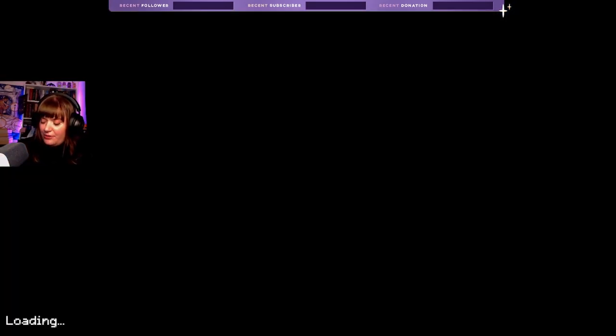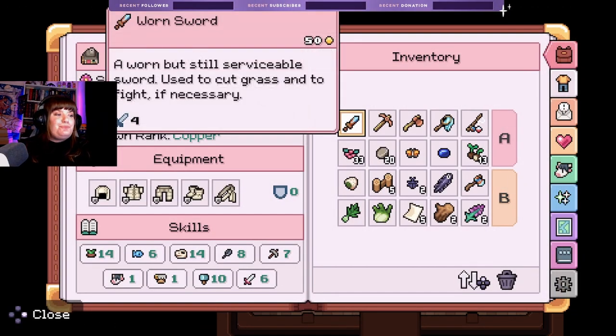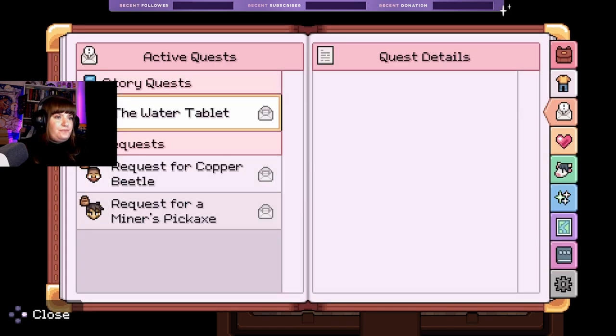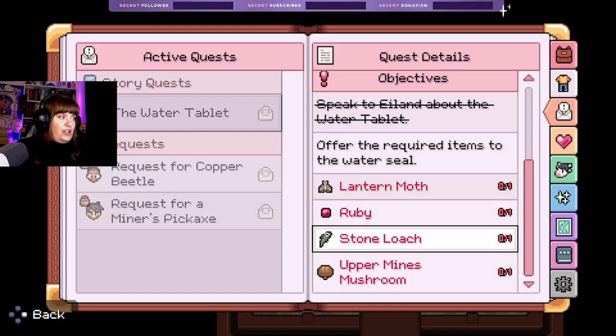I had down on my list coop/barn, so I think that's what I was going to try and look at. Oh, I overslept, what a surprise. I think last time I tried to look at the coop/barn I was looking in the wrong place — at the woodworking table outside the carpenter's. What I should have been doing was looking at the shop. We found a tablet with strange markings in the mines; Elan helped translate it. We need to offer the required items to the water seal.